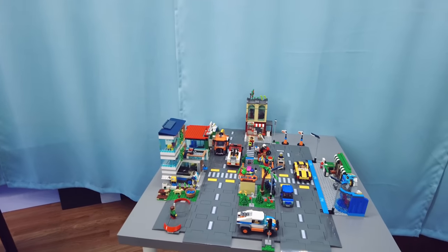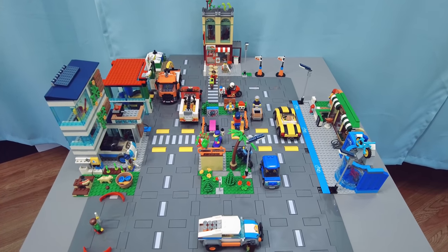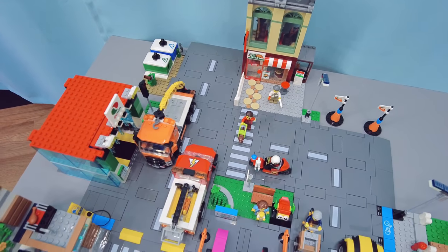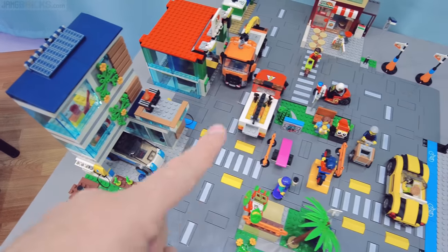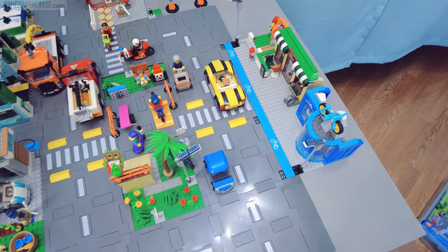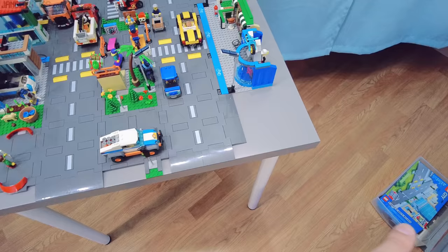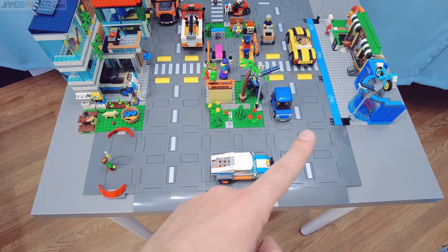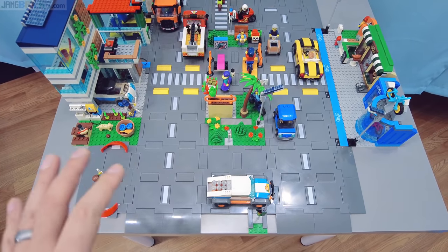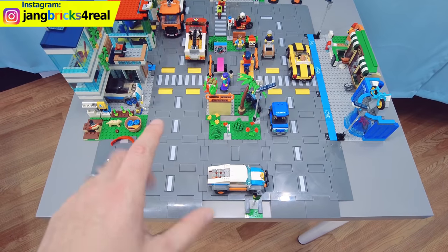Instead we're going to be looking at this table over here — one single small, like half a table — that I set up specifically to show off all of the first wave of LEGO City sets that use the new road plate system together. Most of this side is made up of the town center set; on the left is the family house; integrated in the middle is the skate park; and on the right is shopping street. I also added in one copy of the dedicated road plates set, which includes four of the big road plates and one small one.